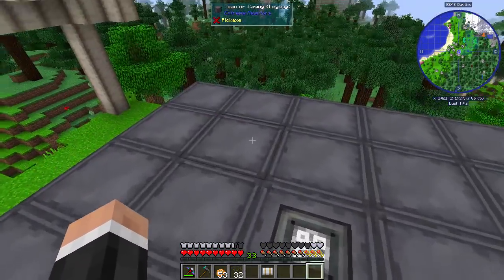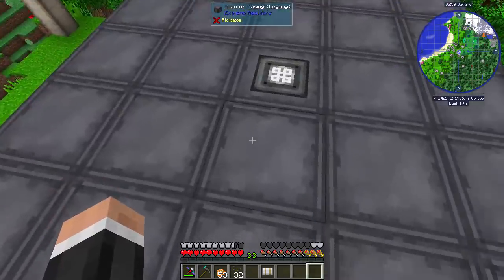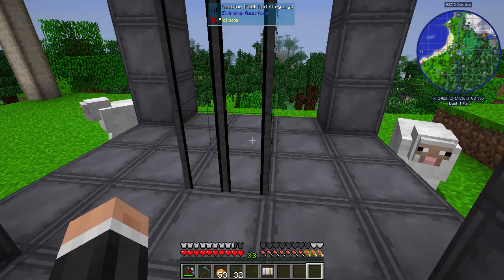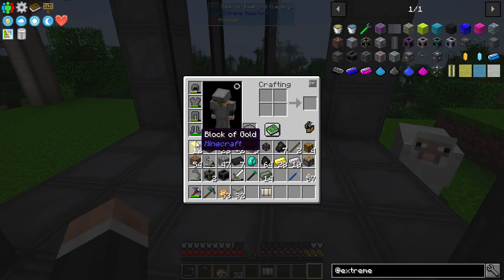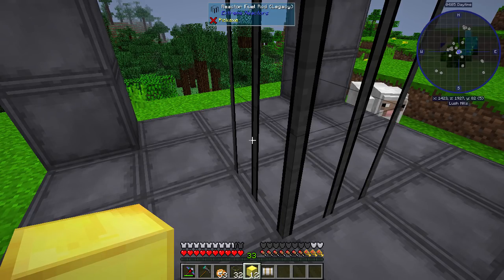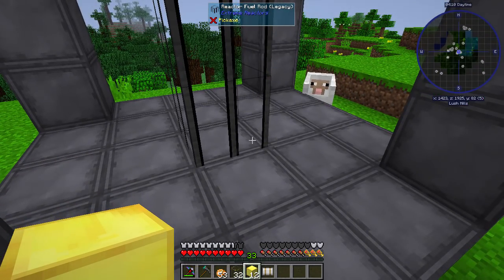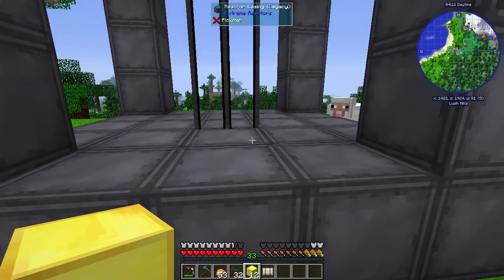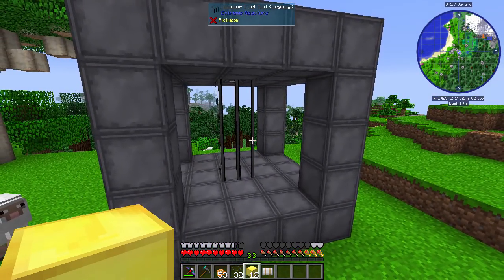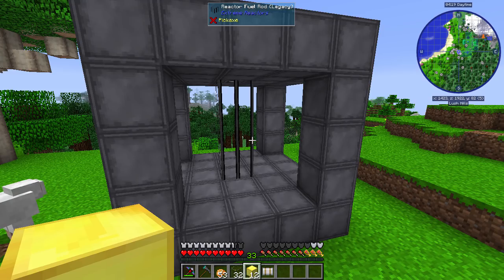We could add more fuel rods but you probably don't want them touching the outside because you want to keep that for cooling. So we are going to cool it with blocks of gold — I have a lot of gold at the moment — and different materials will produce better cooling. Obviously the more it's cooled, the more efficient it will be. Don't worry too much if you're just starting off with this mod. Other materials you can use are diamond or graphite blocks, which is the cheapest.